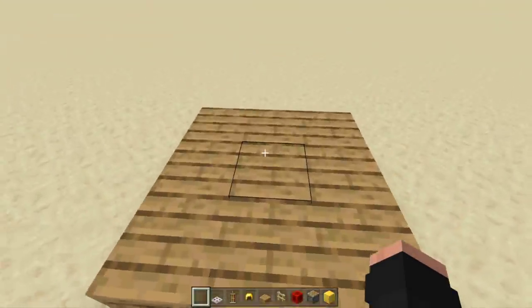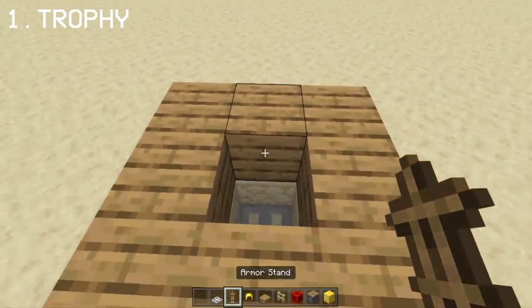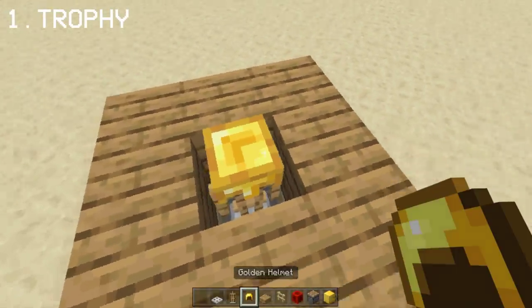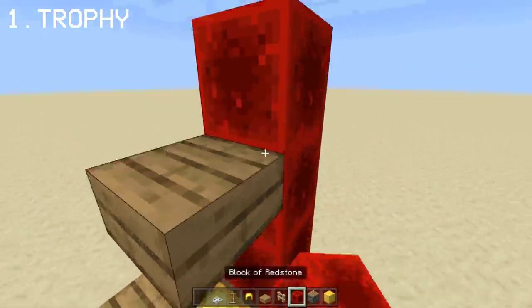Our first secret build hack will be a trophy. Place an iron trapdoor and an armor stand facing backwards with a gold helmet. Then cover the armor stand with an oak slab. This will be the base of our trophy.